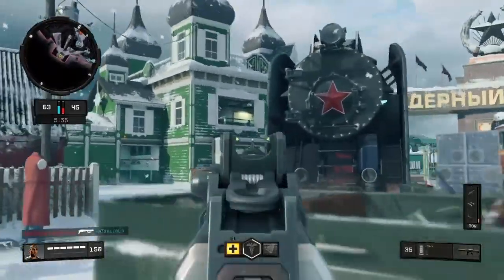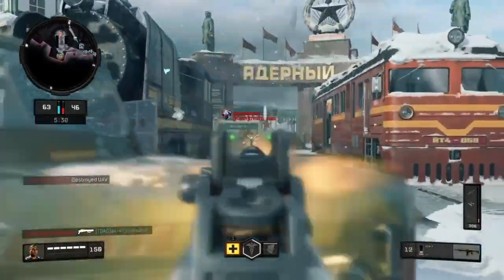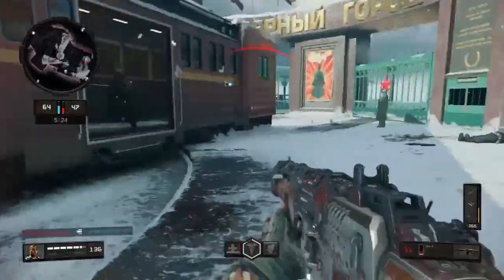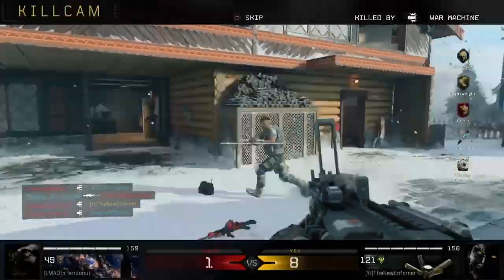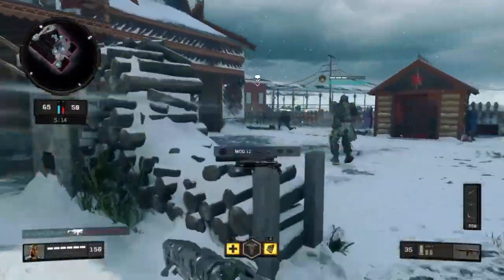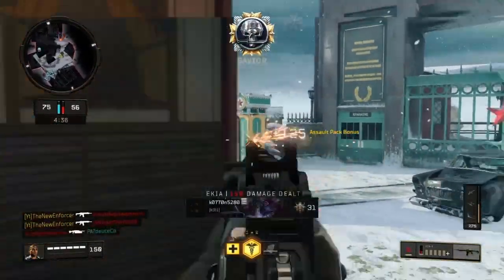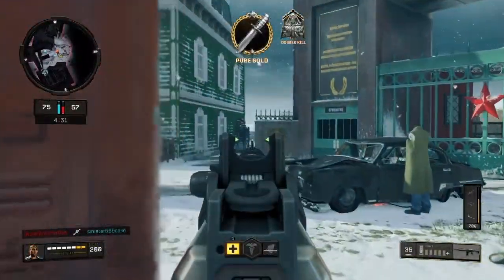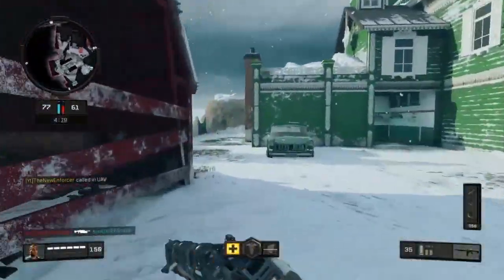Scavenger is just a necessity in this game unless you're running like an LMG — obviously then you don't need Scavenger. But I'm out of bullets again. I'm going to die. That doesn't damage the people that run the War Machine even though I was inside of him when he shot me — that doesn't really make any sense. There's a kill right there. We're going to make it two, and then I'm actually going to hit myself up with this 200 health, because I ended up dying to the Auger anyway, so it doesn't really matter.